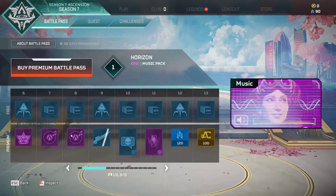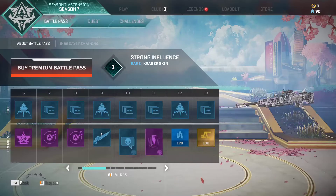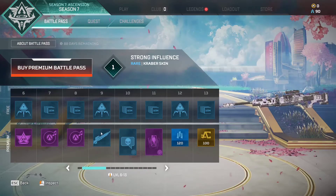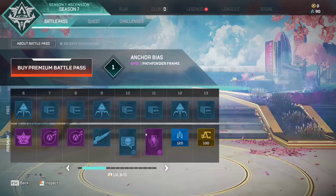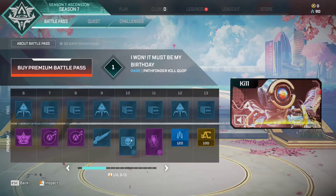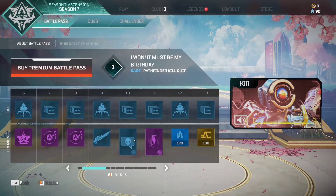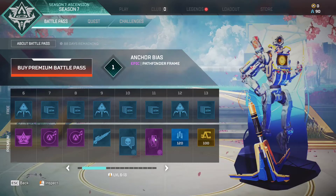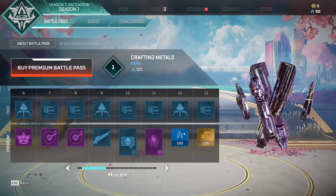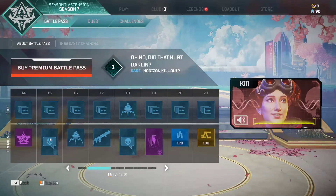Very cool - a Horizon music pack. That looks great - 'Strong Influence' Creeper skin, pretty nice. 'Anchor Bias' Pathfinder frame, a lot of crafting materials, Apex coins, and boosts.